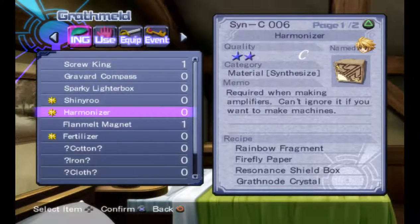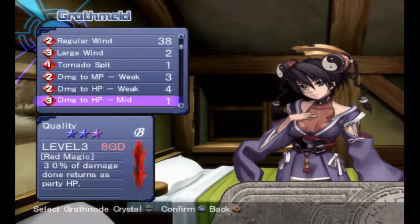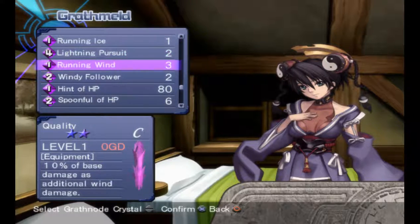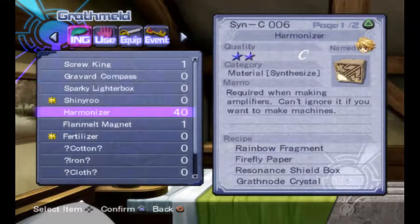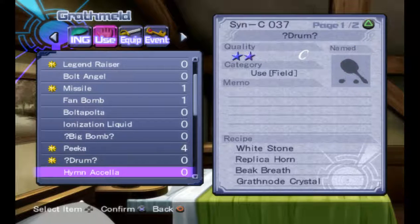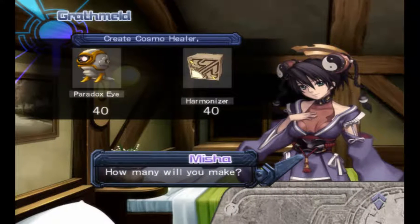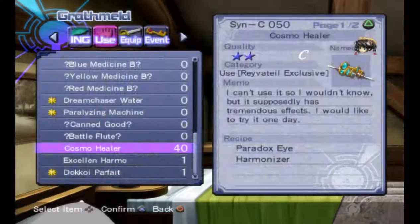Let me go through this step by step. I make all 40. My next step is to make the Cosmic Healer, which I need 40 Paradoxized and 40 Harmonizers. Alright, that's done.